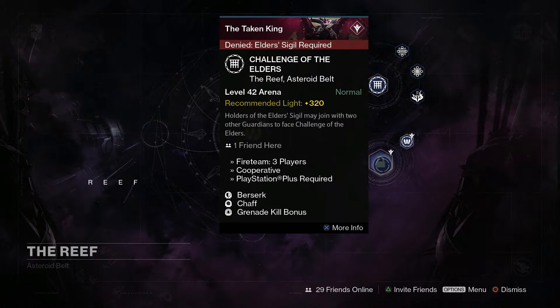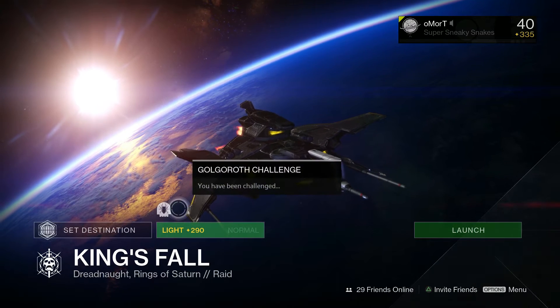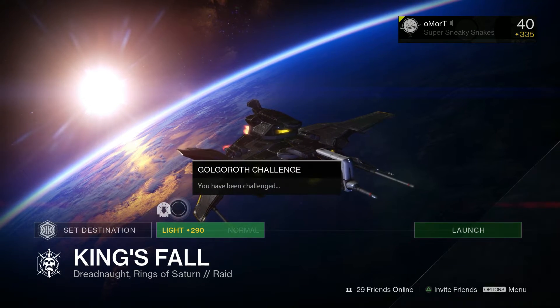Next on the list is the Challenge of Elders. The modifiers are Berserk, Jafe, and Grenade Kill Bonus. For the Grenade Kill Bonus, make sure you have the Armamentarium or anything that gives you double grenades, and turn your Discipline all the way up — more grenades means more points, which is going to get it done a lot faster.